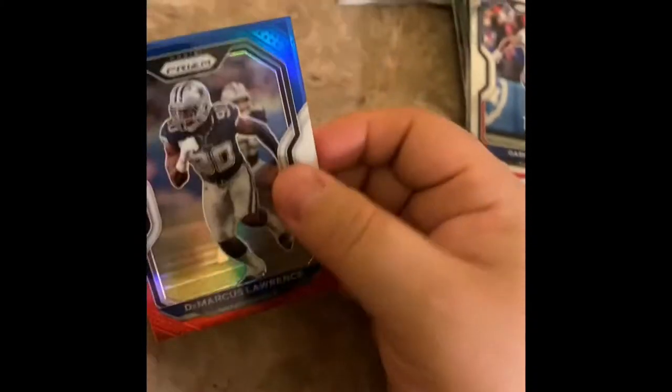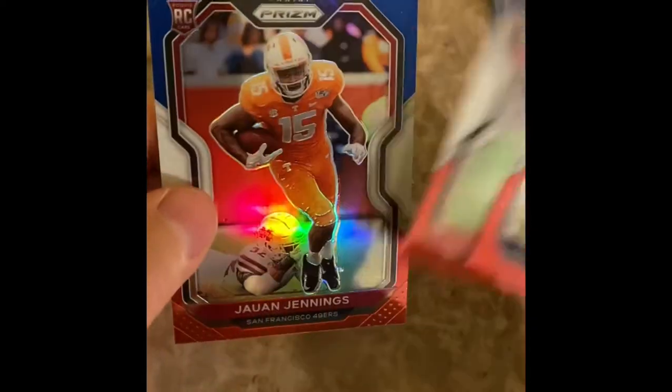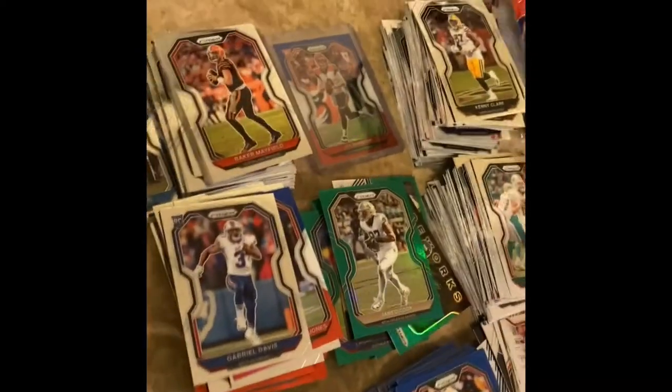I forgot about the blue. Marcus Lawrence, Nick Bosa, Van Jennings — all this could just get thrown in the garbage. This might be my last pack bro, it's getting annoying now. No silver waves — I don't think they give you silvers in this. They don't give you rookies — nothing. They give you a bunch of the same garbage. Jimmy Garoppolo.